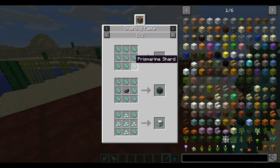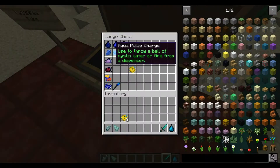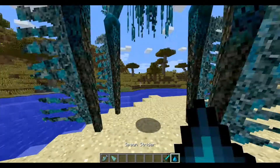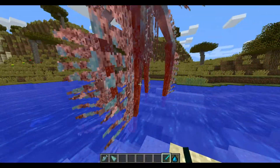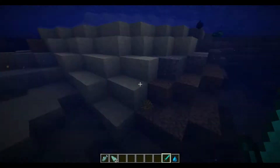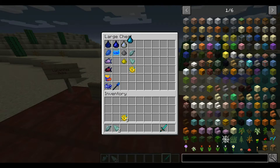If you don't have prismarine shards, this is another way to get them — you can use them to make prismarine blocks, sea lanterns, and all that. The Strider has three drops so it has a good variety, though not as many crafting uses as the Selix. If you get those Strider Treats and feed them to a Strider, he will actually become your servant.